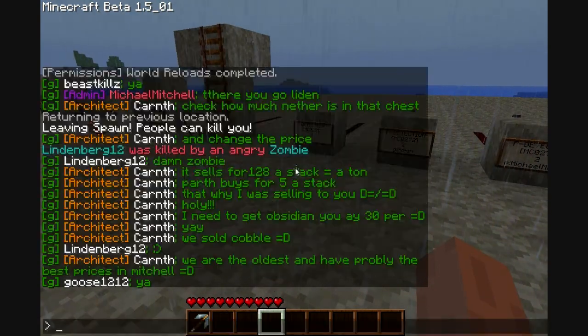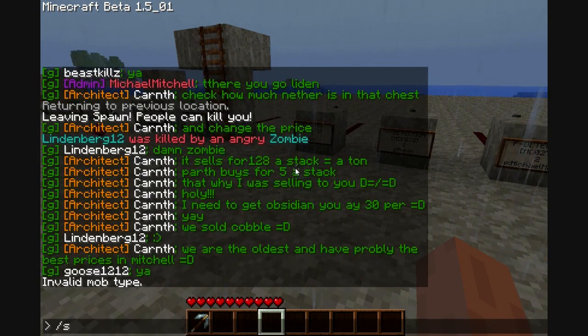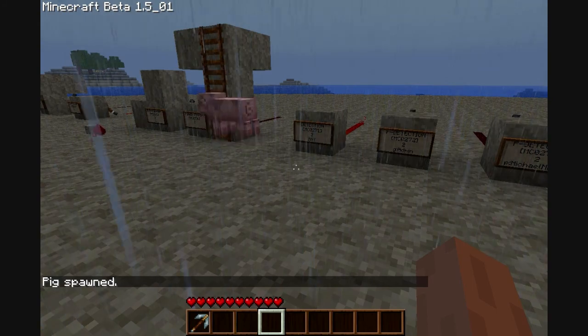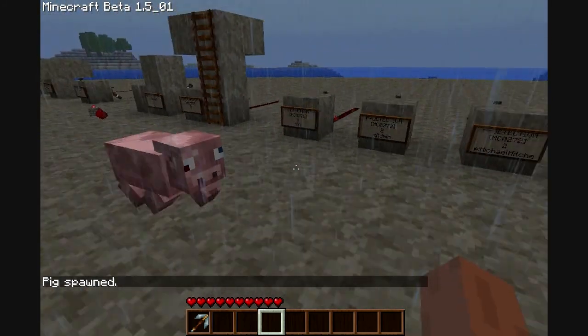Now, if I spawn a mob — a chicken — and then spawn a pig, it detects the pig. But once the pig leaves the area, it will stop detecting.